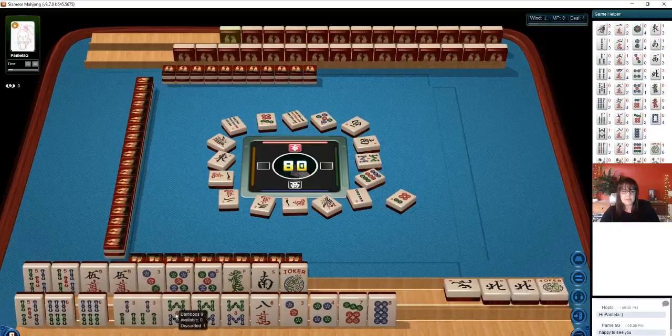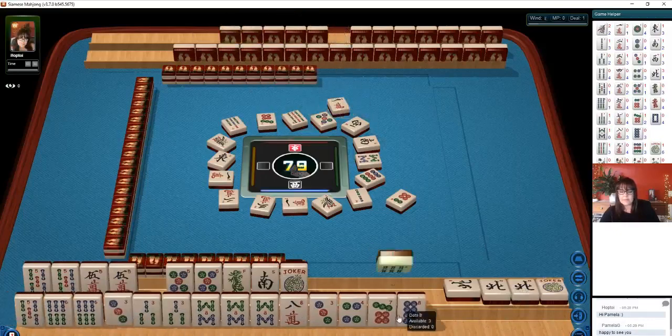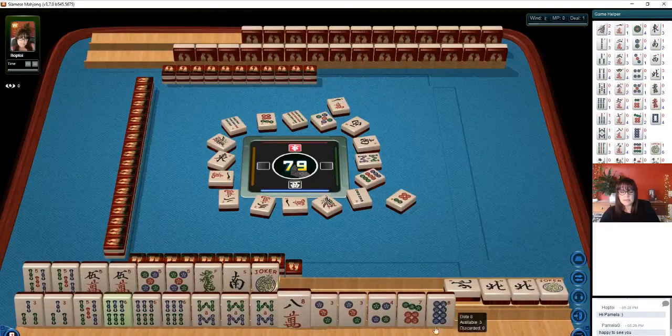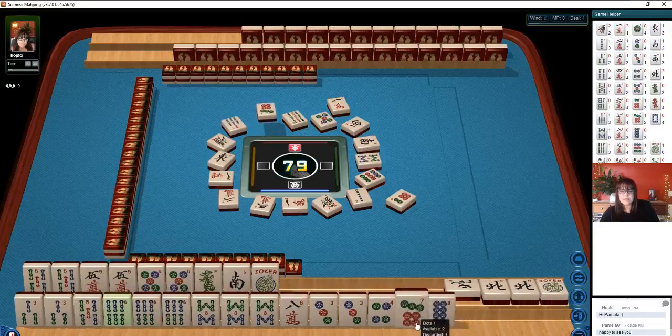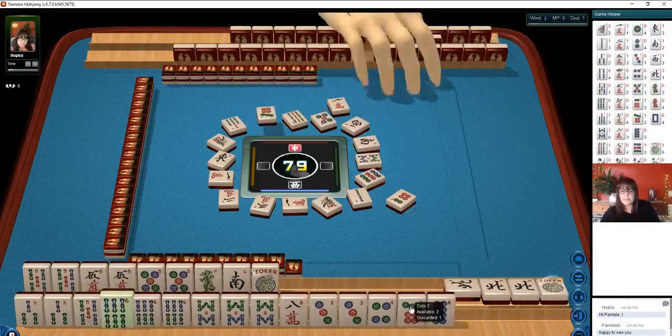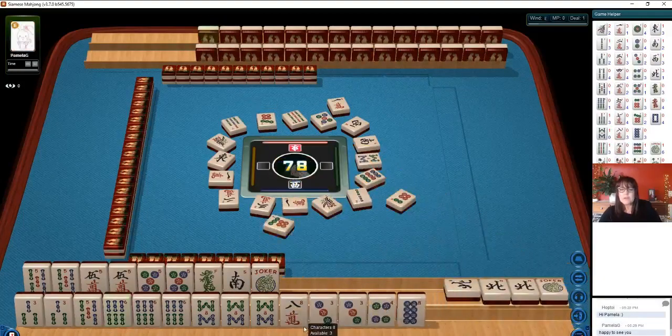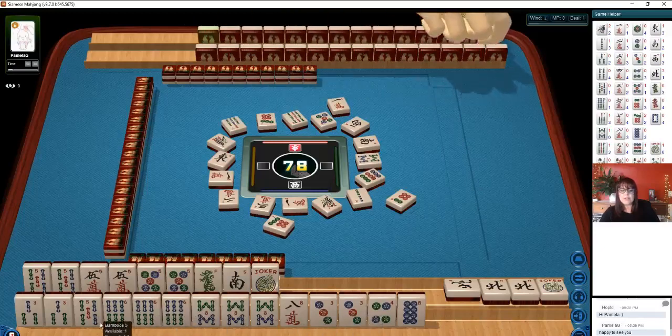1 character. There's a 6 now. Let's see if we can sort them. We have 3, 6, 8, 3, 4, 7, 8, 7. Let's let the 7 go — 7 dots. Where are the 9s? I think we discarded a 9 dot. We do have some potential for 3, 6, 9 in here, but at the moment no 9s.